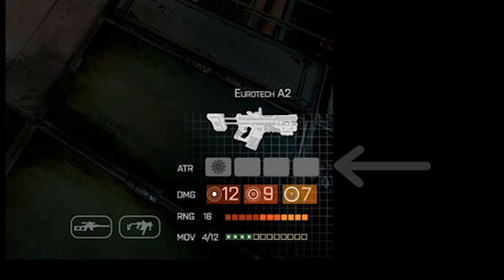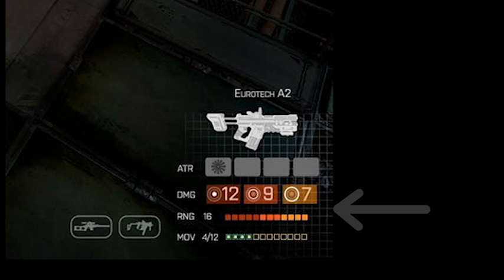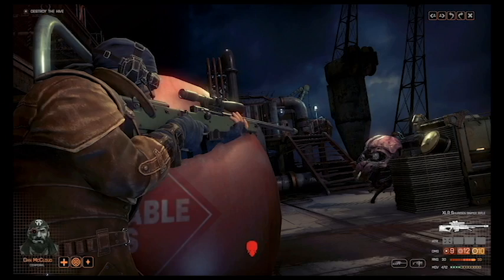It's hard to say what the attribute icon is supposed to represent — some sort of snowflake, I guess. But we can see that the weapon has a maximum range of sixteen spaces and inflicts twelve base damage at short range, nine base damage at medium range, and seven base damage at long range.